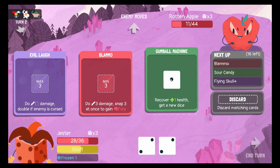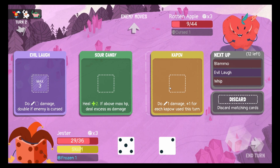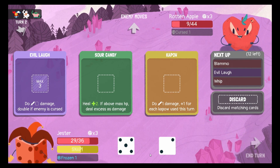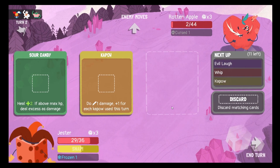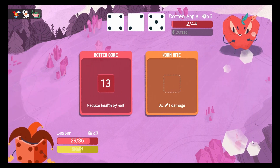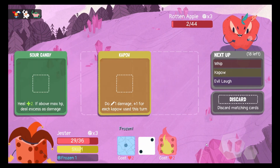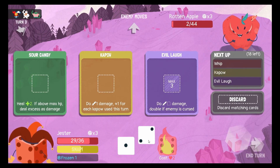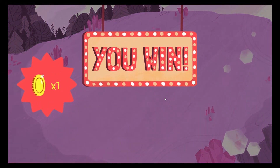Gumble machine. Another gumble machine — let's get rid of those. Good. Now, flying skull. Now flying skull, I guess. Evil long. And I guess a bomb bow. Perfect. Victory is mine, no doubt about that. There you go.